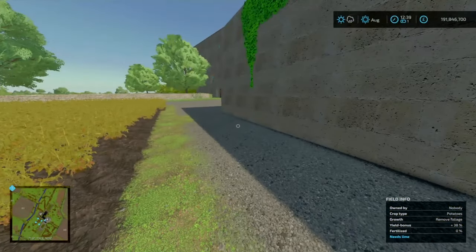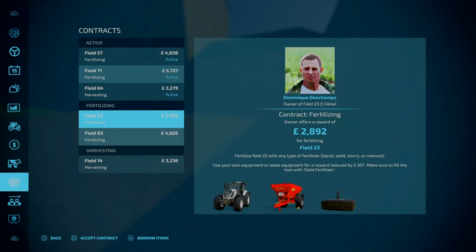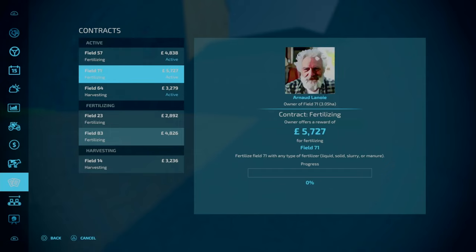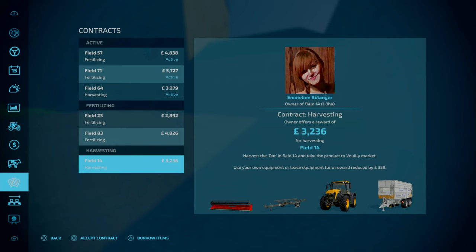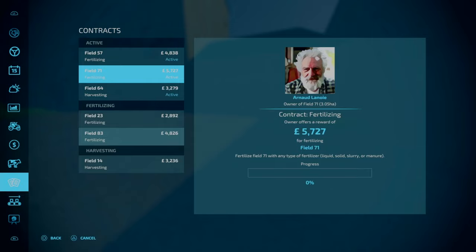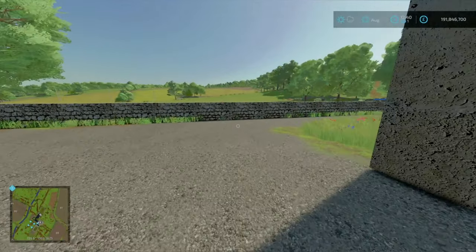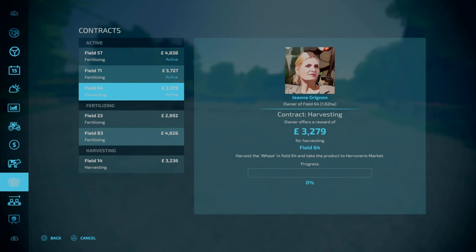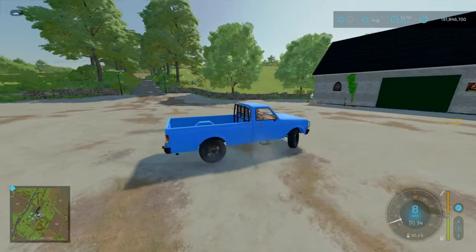Speaking of field info, of course there'll be various contracts on the map. If you go to your contracts, I've got a couple of selects — fertilizing, harvesting, and all that is enabled. The contract names include Pascal and Fibudu. They get different, unique names. And the unique avatar faces or avatar profiles — I love it when mappers make those little additions. For a lot of people it's just doing contracts, but for those who want more immersion, storytelling, or roleplaying, putting names to faces for some of these fields is a nice little addition.